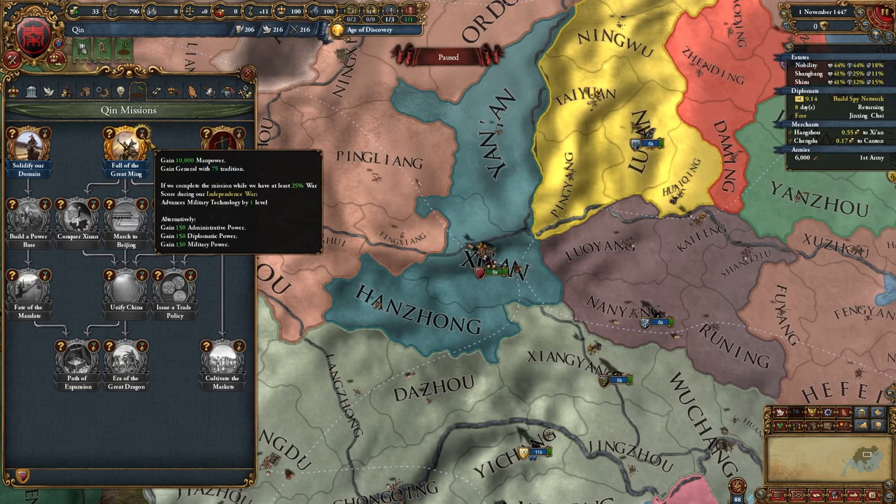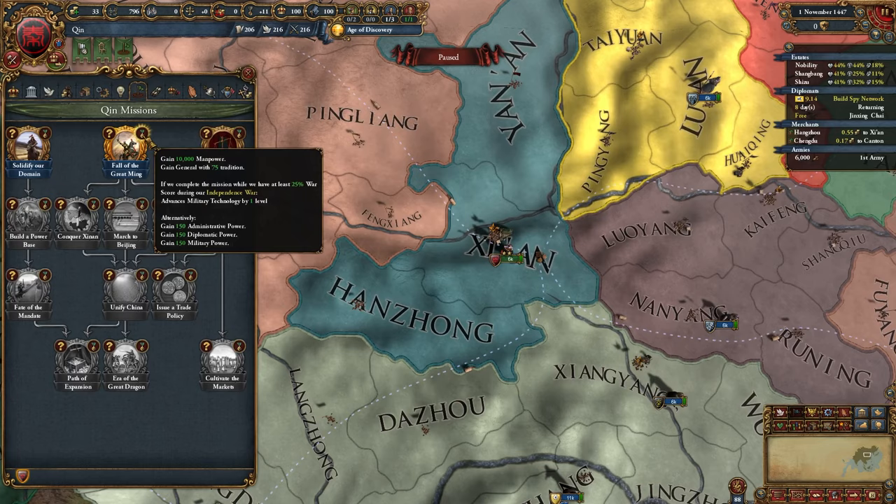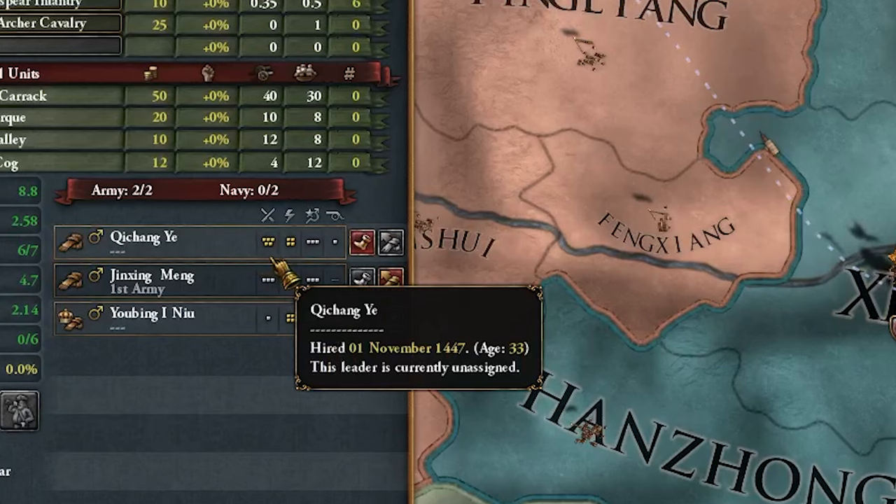If we do this while winning our independence war with at least 25% warscore, we get military tech bumped by one, so I'm going to hold off. Otherwise we could probably get mil tech 4 in the next couple of years, which is great for the manpower. Actually, screw it, we'll just take it. We got a really good general — he's a 5-4-3-1.